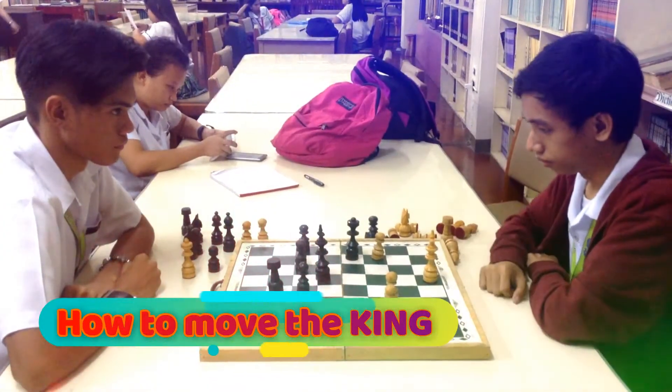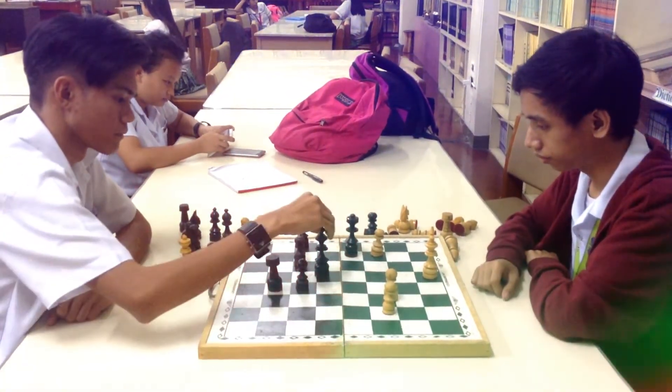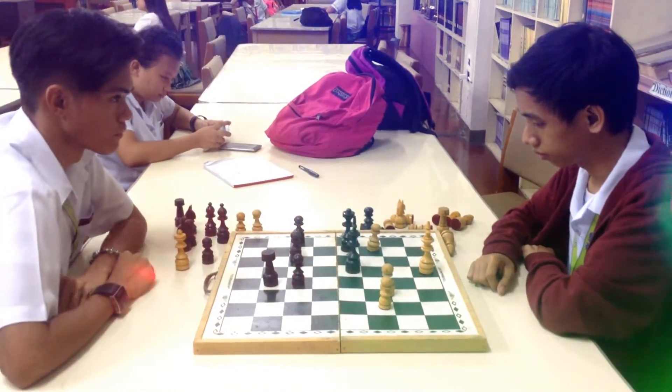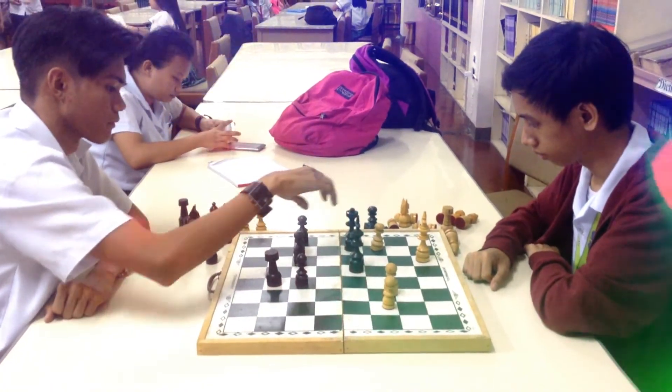How to move the king in chess. The king is the most important piece, but is one of the weakest. The king can only move one square in any direction — up, down, or to the sides.